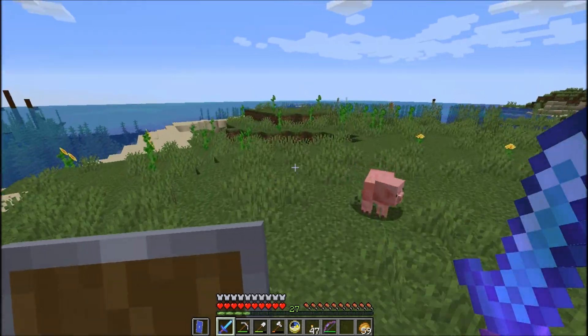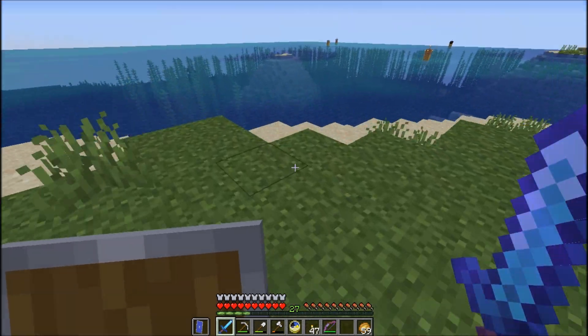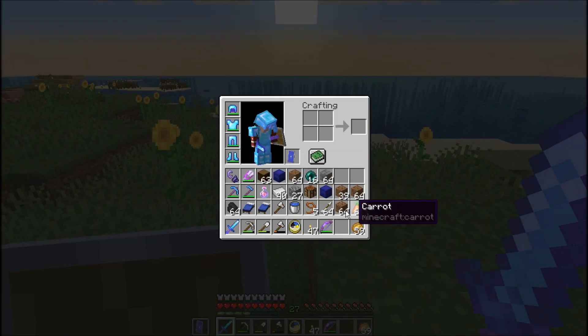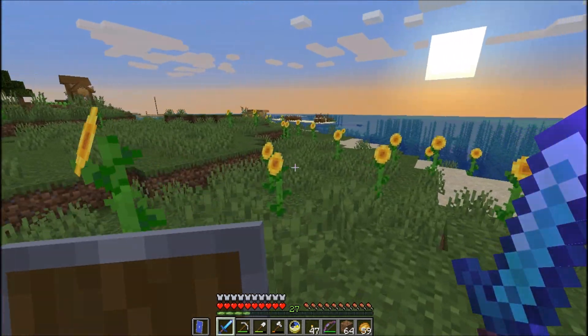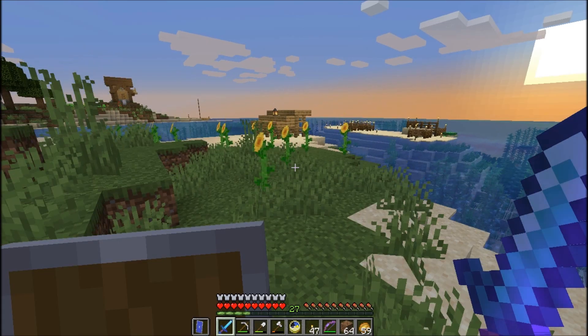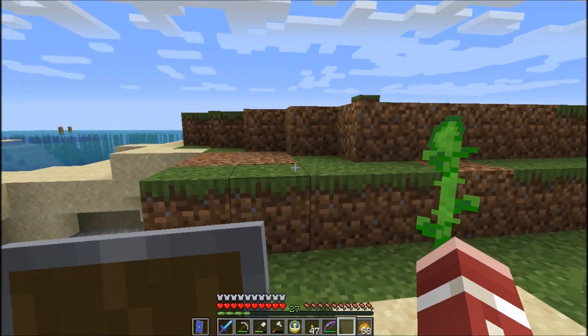We are going to build a lighthouse out here. I was thinking about ripping out this level but I think I'm actually going to build it up instead. So I'm going to start doing some terraforming and see if I can increase the size of this little hill, and then we'll get started on a working lighthouse. This ended up being a little bit larger than I initially expected, but this should work.